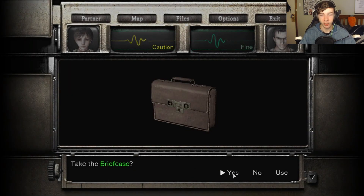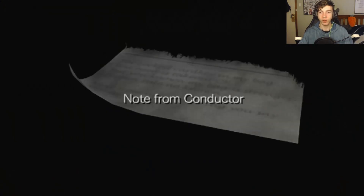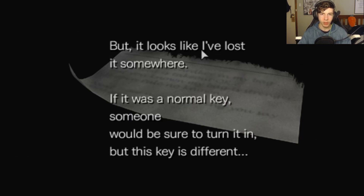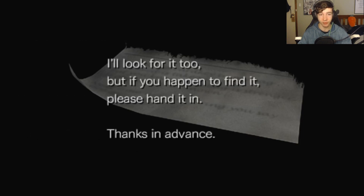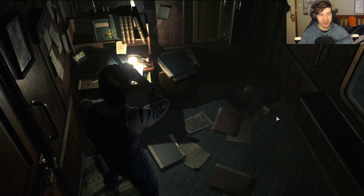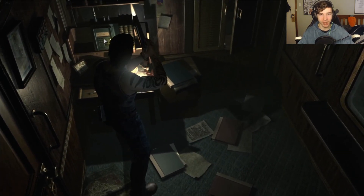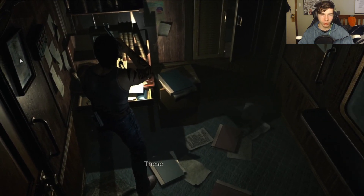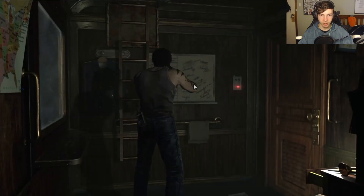Anything in here? Briefcase, sure, I'll take a briefcase. Anything on the desk? Note from conductor: the key card for the driver's compartment is in my bag as always, but I need the other guy's key to open the damn thing. But it looks like I've lost it somewhere. If it was a normal key, someone would be sure to turn it in, but this key is different. I'll look for it too, but if you happen to find it, please hand it in. Like I say, we can just open the briefcase, but we need to find a key for the damn briefcase. Who locks their briefcase?